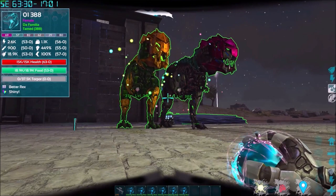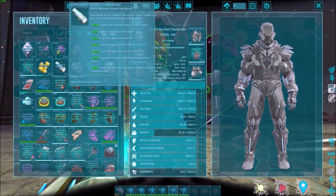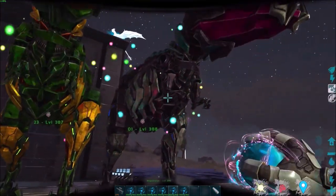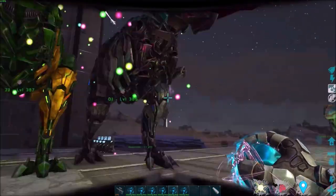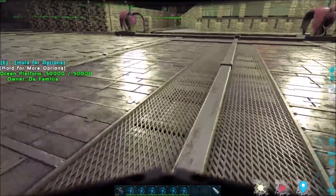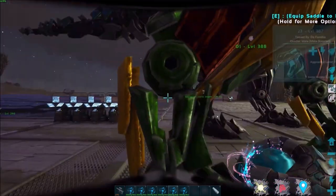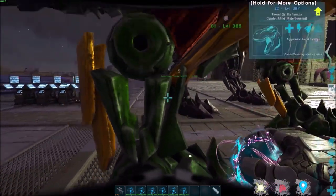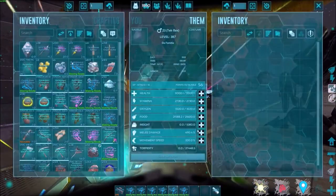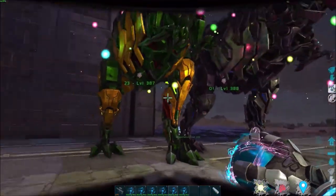We have number one — our best female with 14,960 health — and number 23 male with 490% melee. We got lucky that both creatures are only one level apart, which will be helpful later. Now let me explain: if both top stats were on the same gender, you'd just pick a mate of the opposite gender and breed until you got a baby of the needed gender with one of those stats.